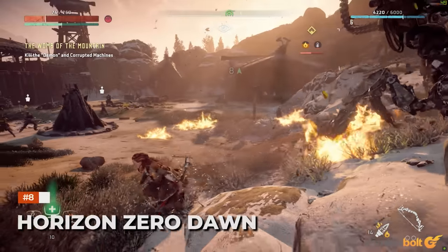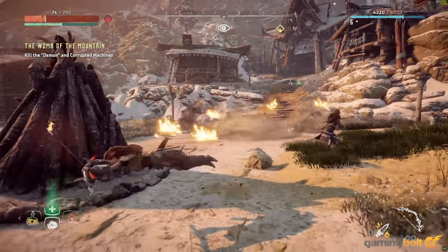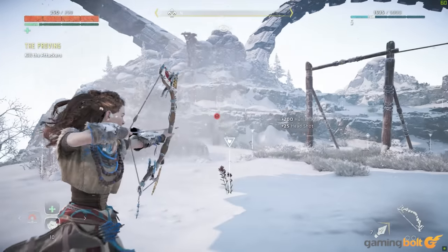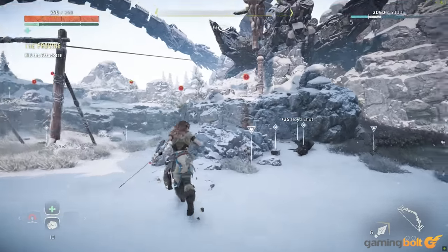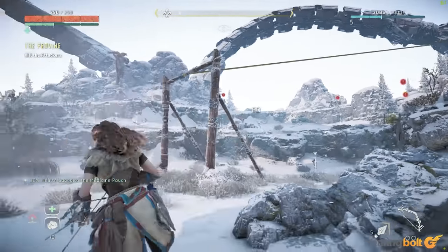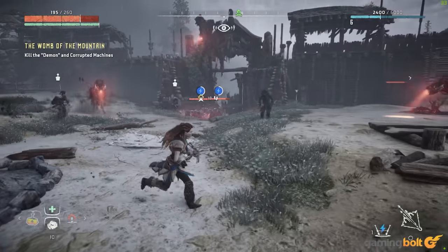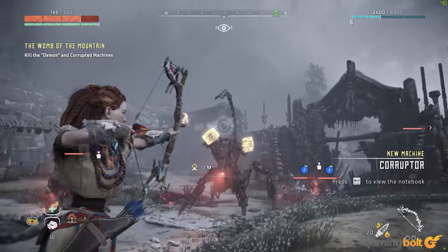Horizon Zero Dawn: Guerrilla Games' Horizon Zero Dawn kicked off PlayStation's recent initiative to bring its exclusives to PC and was very successful, selling almost 2.4 million units in about eight months. This is surprising considering how utterly broken it was with crashes when compiling shaders, stuttering, and constant frame rate drops. Frequent patches brought it up to a better state, especially with the help of Nixxes software. However, its launch state was unbelievable for a Sony exclusive at the time — not so much now, unfortunately.